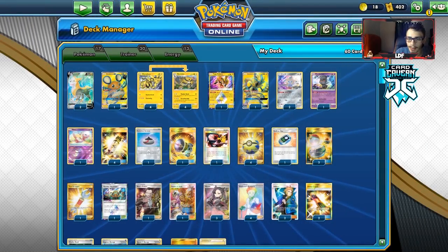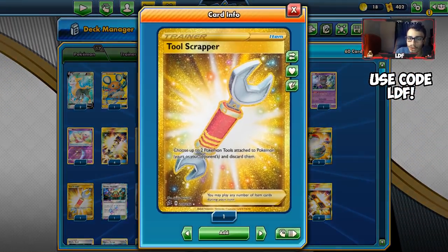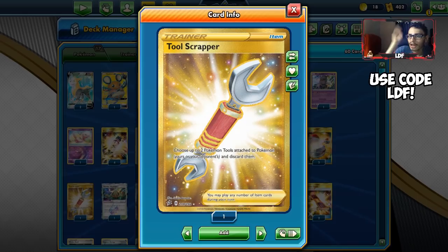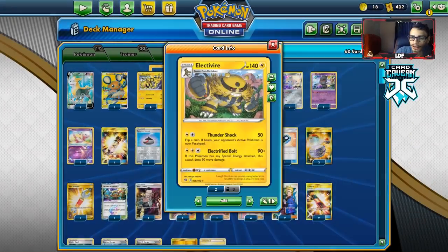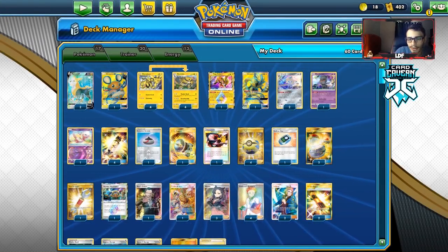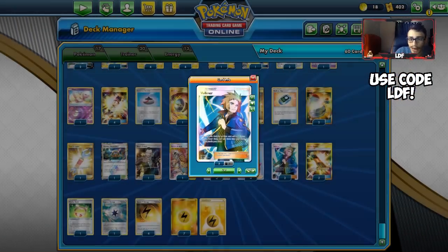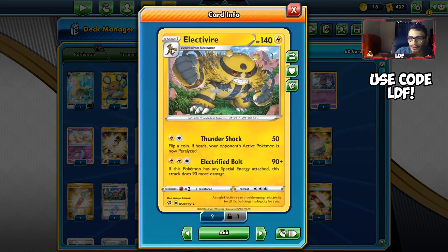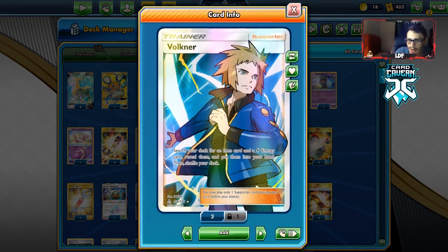I have Stadium Nav, a couple of Switches, and one Tool Scrapper — very relevant because you want to get rid of Frying Pan on Zacian V or even Big Charm, to be able to take a knockout with Electrovire using the Electro Power and Vitality Band combo. I'm playing Marnie and Professor's Research. I have Volkner, which I really like because Volkner guarantees you Electro Power. A lot of the stuff you're going to knock out will have above 200 HP, so Electro Power is very relevant.